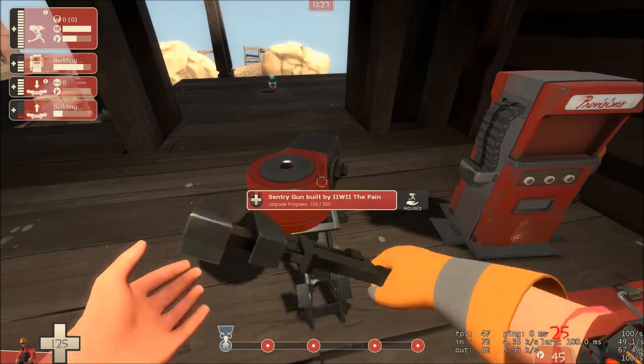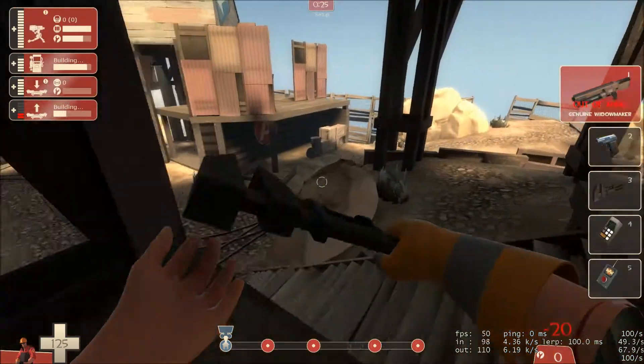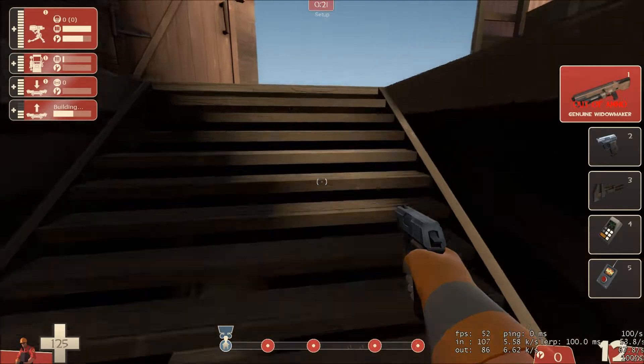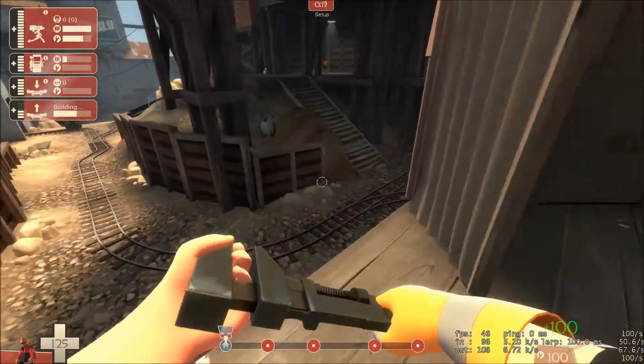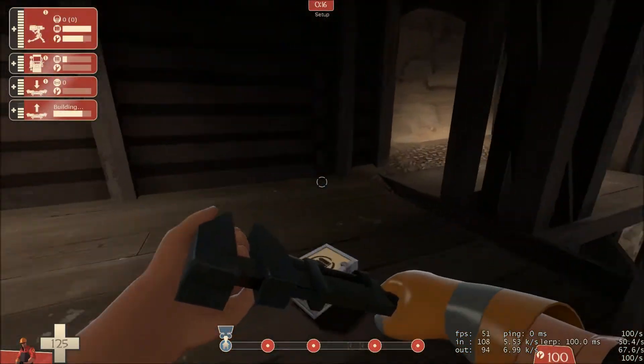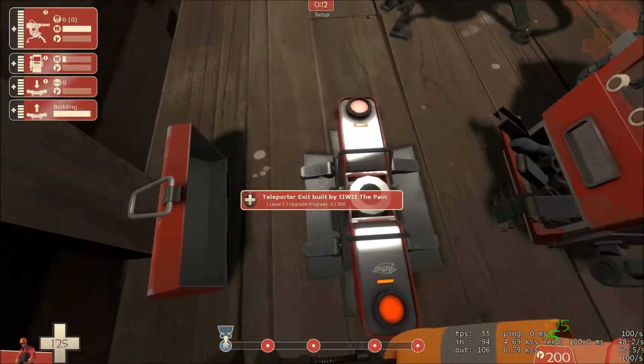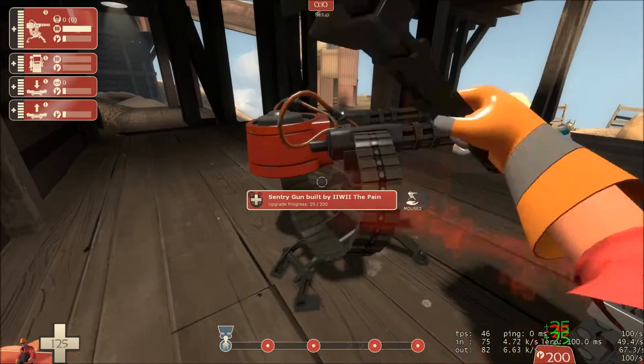Start building this up. As soon as I'm done hacking away at this, I'll run and grab this as it should be respawning. Yep, got it. Run past, run up here, crouch to jump. That's built to level two, I'll build this up to three.